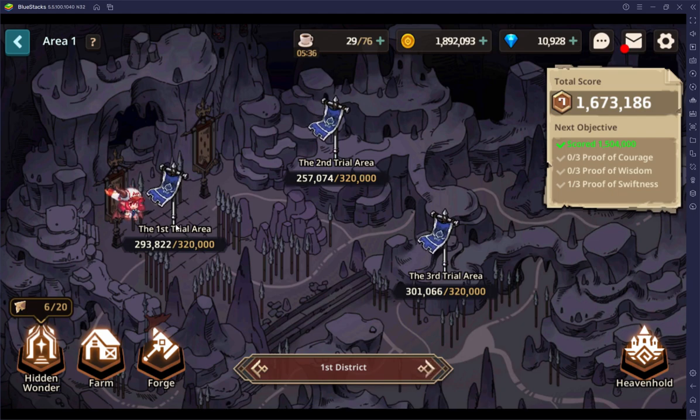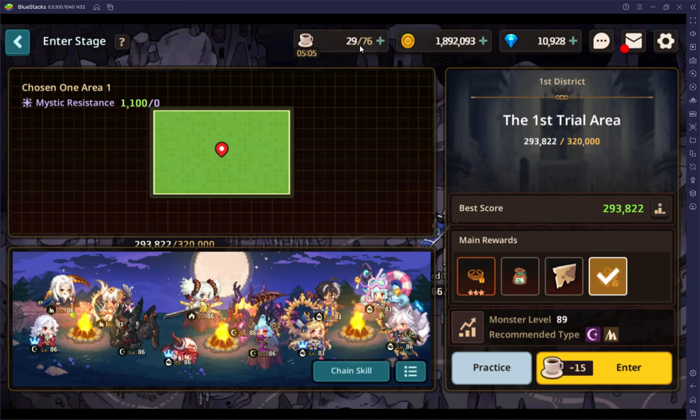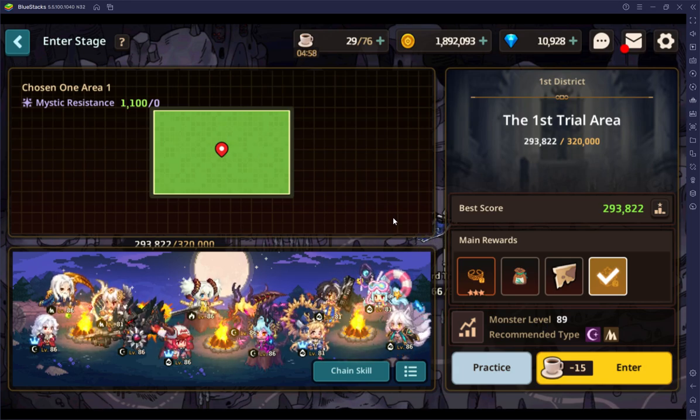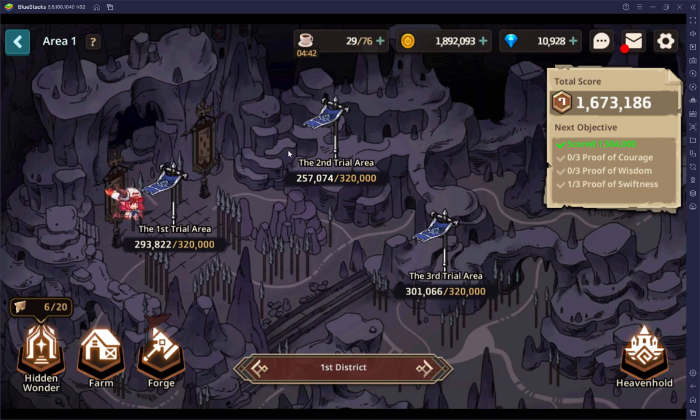You want to get at least 250,000 score per area in the first area. Every time you beat something you get a relic — put it on your characters and get your mystic resistance up. Don't sweep anything yet, just keep playing. If you go in and you're not gonna get a high score, just go to lobby. You don't have to finish the level — if you finish it, it'll take your stamina. If you go to lobby, no stamina spent. Only use your runs if they're really good; otherwise you're wasting stamina.